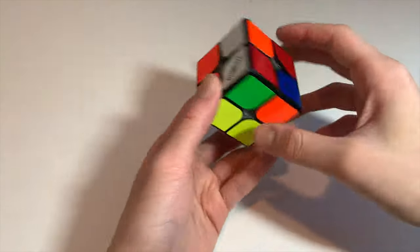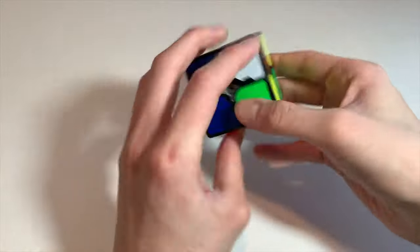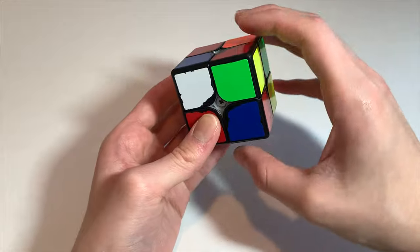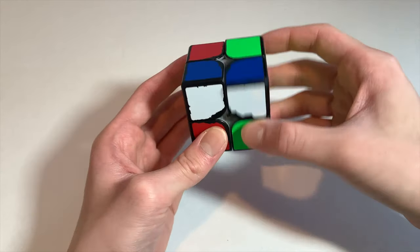For scramble one, yellow doesn't look good right away, but on blue you can do R U' R2 and then cancel into a back anti-sune. Right away I would do that with a finger trigger.